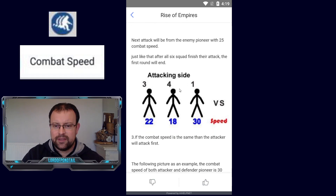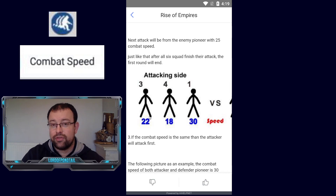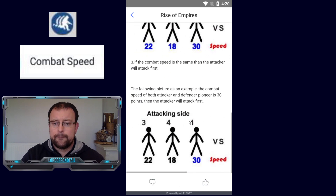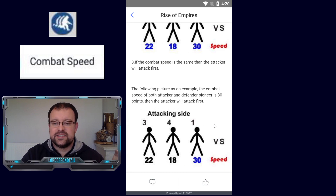In the diagram, the attacking side front row hero has a combat speed of 30, so they go first. The other two rows have combat speeds of 22 and 18. The opponent has a row with a combat speed of 25, so that row goes second. Then 22 is third, the middle row with 18 is fourth, the defending side's middle row with 15 is fifth, and the back row with only 10 is sixth.